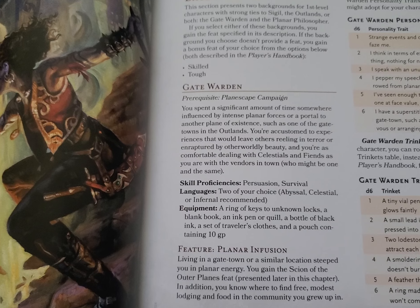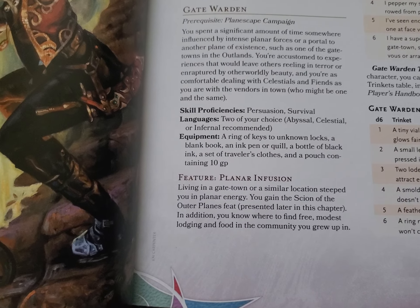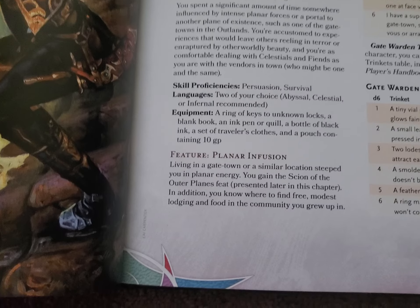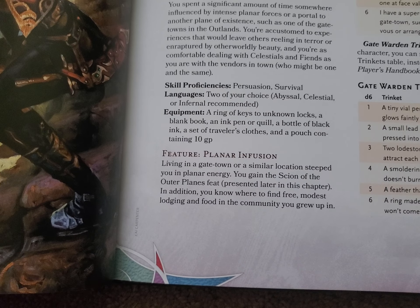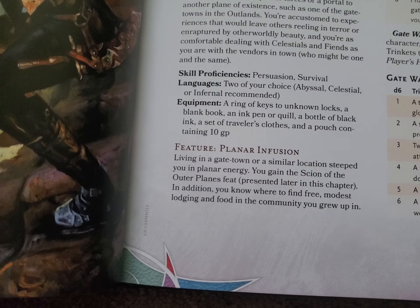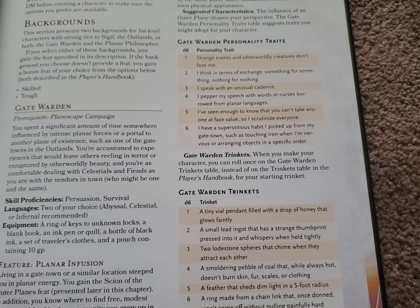The cool thing is you actually get proficiency in persuasion and survival, as well as two languages — you get to pick the ones they recommend — and you get a bunch of different items as well. You also get a feature called Planar Infusion, which allows you to get a feat that's specific to this book, which we'll talk about in a different video. You also get a bunch of traits they recommend you take, and you get a trinket. Kind of crazy, kind of cool.